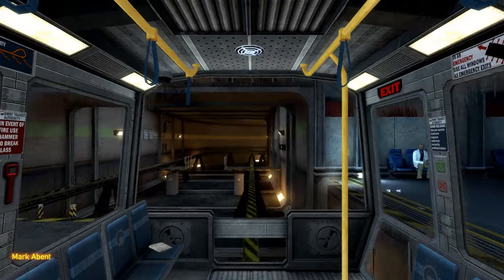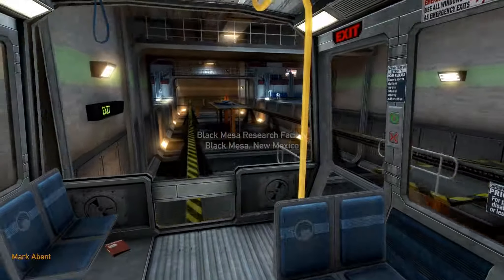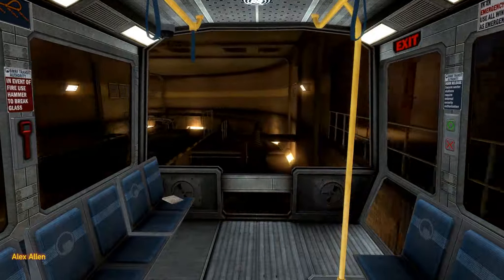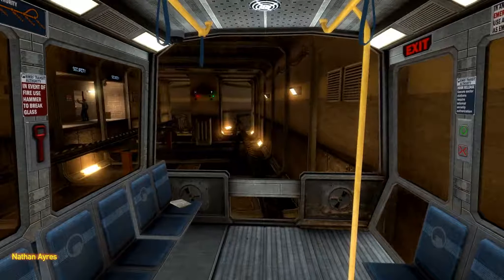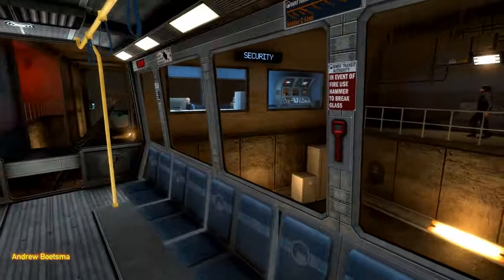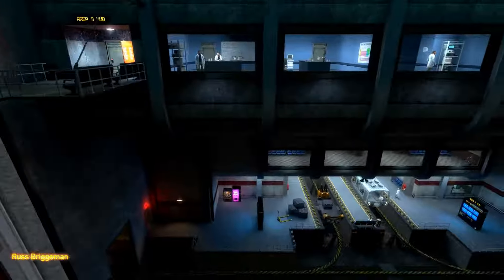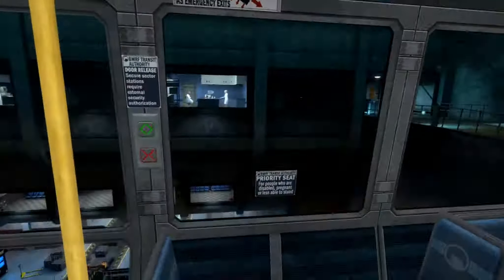Just like Half-Life 1, you start inside a monorail. This automated train is provided for the security and convenience of the Black Mesa Research Facility personnel. The time is 8:47 AM. Current topside temperature is 93 degrees, with an estimated high of 105.